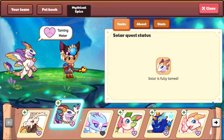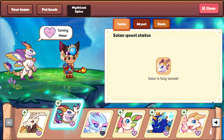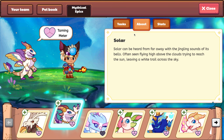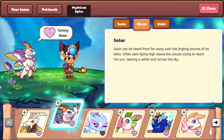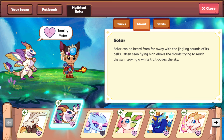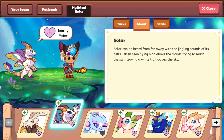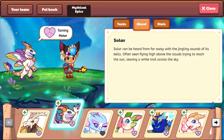So there we go — Solar quest status. He or she is fully tamed. And I'm going to read the description. Solar can be heard from far away with the jingling sounds of its bells. Often seen flying high above the clouds trying to reach the sun, leaving a white tail across the sky.